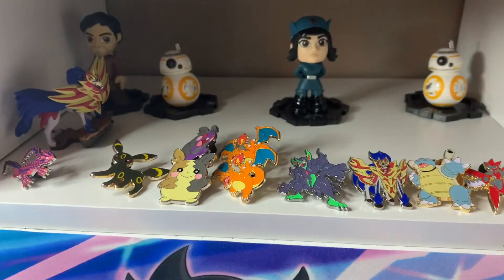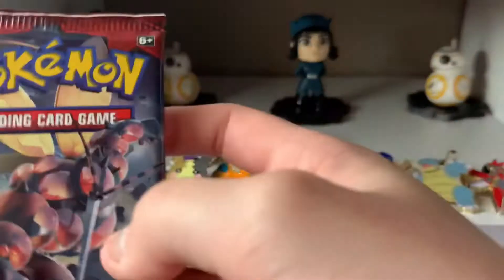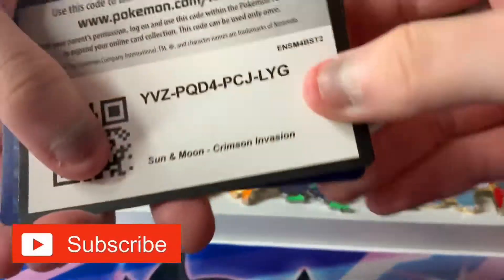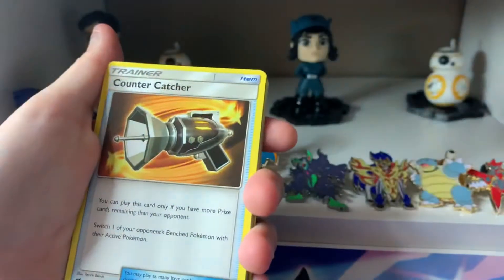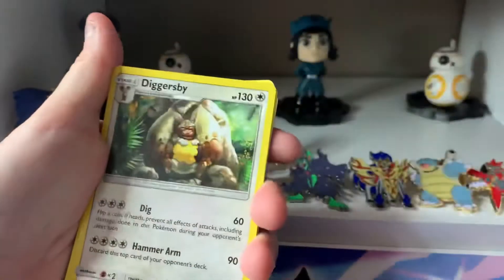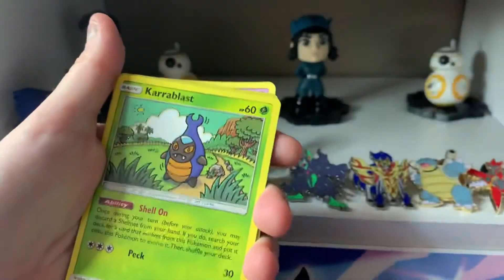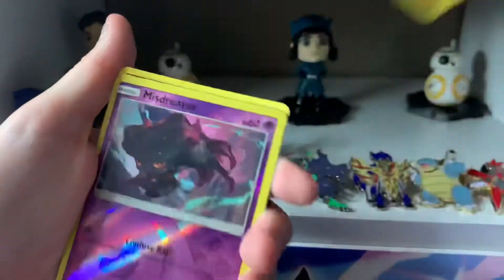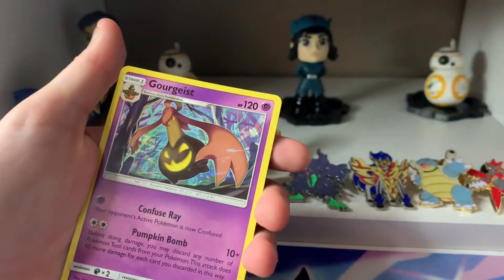Sorry if I pronounced some of these wrong. Next, we will open the Buzz Wall Pack. We have the code card. We have a Fighting Energy, Countercatcher, Mawile, Diggersby, Jingmo-O, Karablast, Feebas, Salandit, Cubone, a Reverse Mastrivis, and a Goregeist.